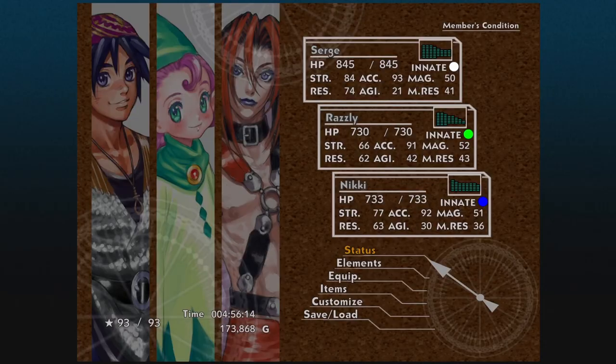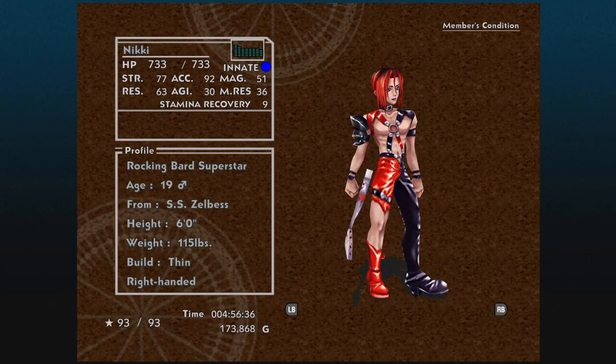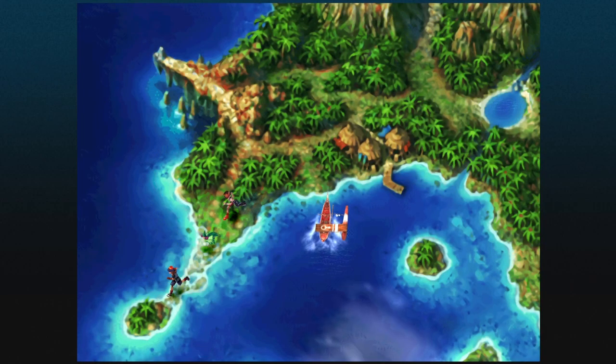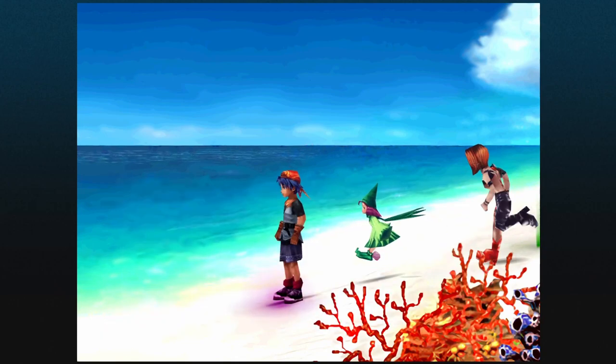So now I have Nikki and Razli in my party and I saved that file here. As you can see, I have a ton more stars because we did more of the story. In order to get this ending, you have to recover Kid, but you don't want to enter Fort Dragonia yet — I haven't done that. I have Nikki and Razli; you don't actually need to use these two in the final battle, but I'm going to. So I'm just going to go ahead and complete the final battle and I will meet you at the end.